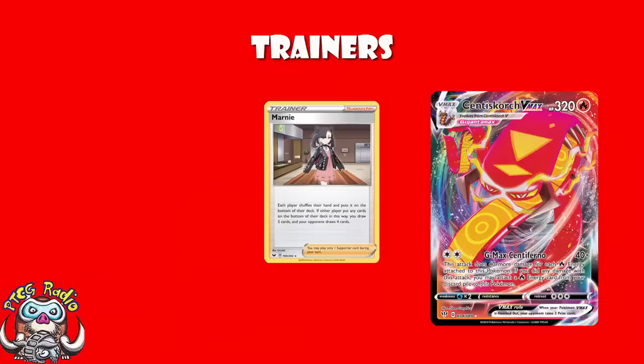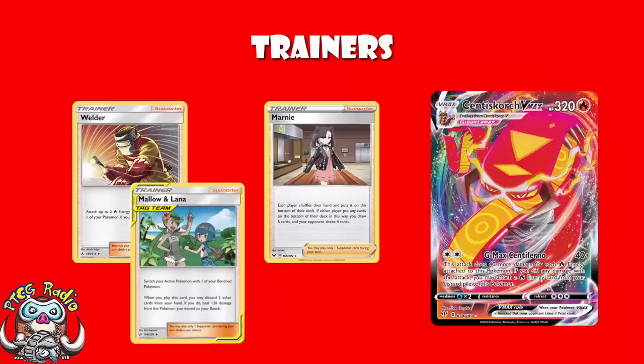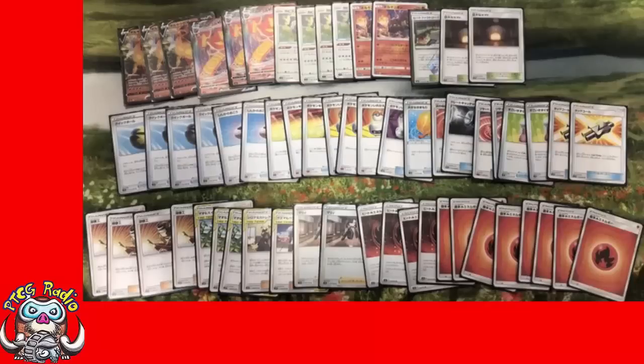There are also a couple of copies of Marnie — both players shuffle their hand into their deck, you get five cards, your opponent gets four. You don't really want to play Marnie unless your opponent's in a big lead or has a giant hand. Most of the time it's going to be Welder or Mallow and Lana, but they're there if you need them. I stand by this deck list as a very different and honestly better way to play Centrescorch. We don't usually cover a deck over and over again once it's been around for a few months, but this genuinely is a better way to play it and I am hyped.